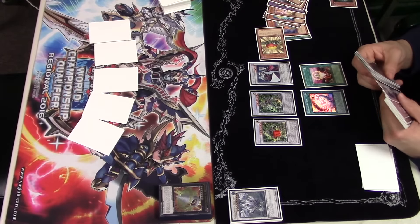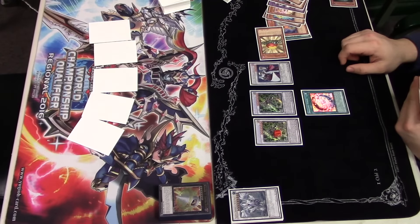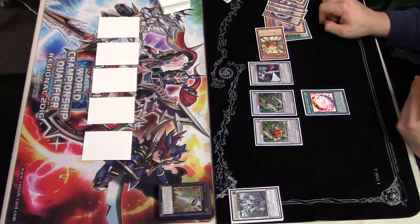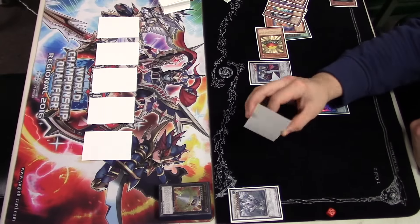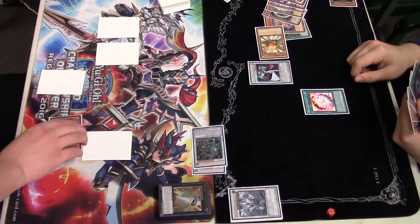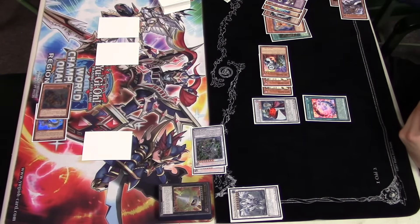Maxx C is definitely something you don't want to be side-decking against this deck. Maybe if you're unfamiliar with it you might make that mistake, but Valerón or Drone Lock would be your best bet — just because if you see it first turn, being able to stop the hand loop is pretty important.